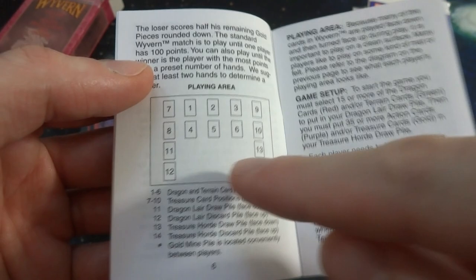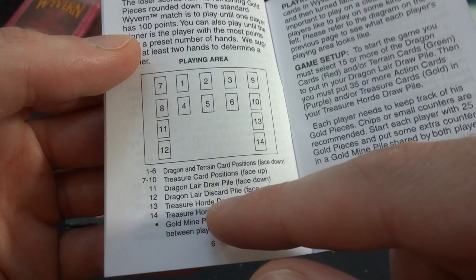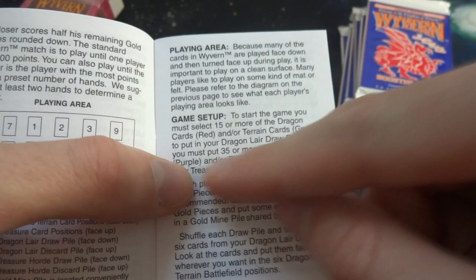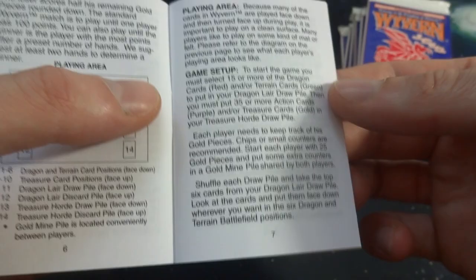Let's see the setup: positions one to six are dragon-train cards in the middle; seven to ten are treasure cards face up; eleven is the dragon lair pile; twelve is the dragon lair discard pile; thirteen is the treasure hoard draw pile; and fourteen is the treasure hoard discard pile. To start the game, you must select 15 or more dragon cards (red) and/or train cards (green) for your dragon lair pile, then 35 or more action cards (purple) or treasure cards (gold) in your treasure hoard pile — so you pretty much have two decks.